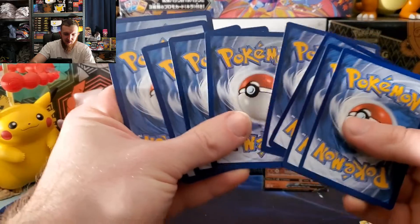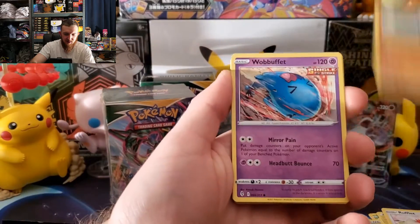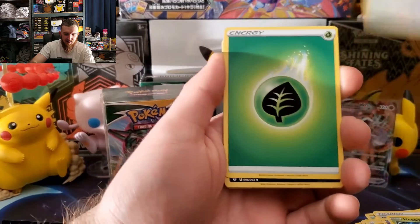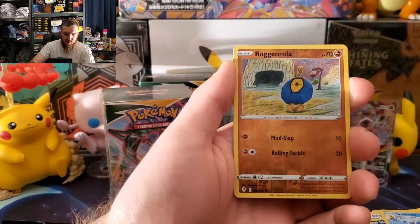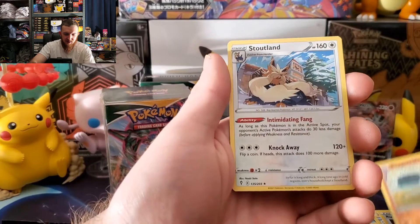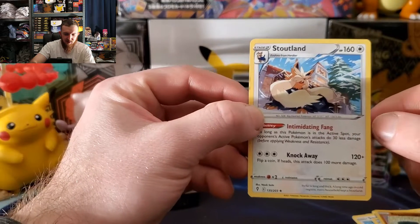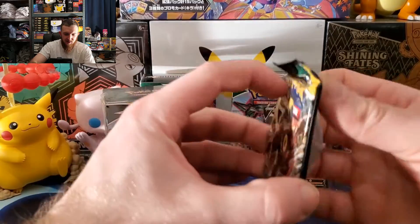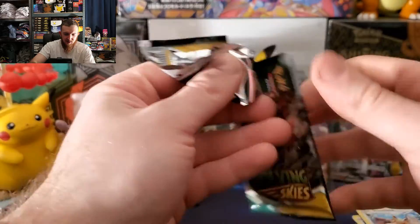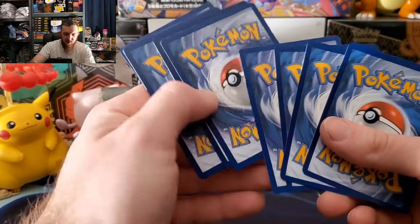I promise I'll learn how to count one of these days. Whimsicott, Hoppit, Swablu, Eevee energy, Nuzleaf, Golduck, rubber gloves, reverse Rag and Roll, and a Stoutland — that's a pretty cool Christmas-themed card right there. Last pack magic, here we go — the clutch pack of this Build and Battle box.